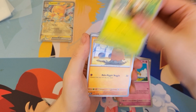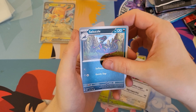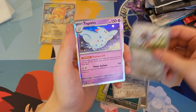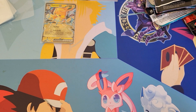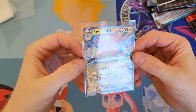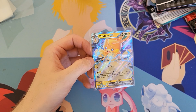We have a Baltoy, Rowlet, Diglett, Combi, Dartrix, Oinkloin, Salazzle, Bronzong, and the last card of the video — the Togekiss, Regular Holo. So the Pormot EX has been our one and only pull for this video. Which we'll take — I can't complain really, we've got an EX.